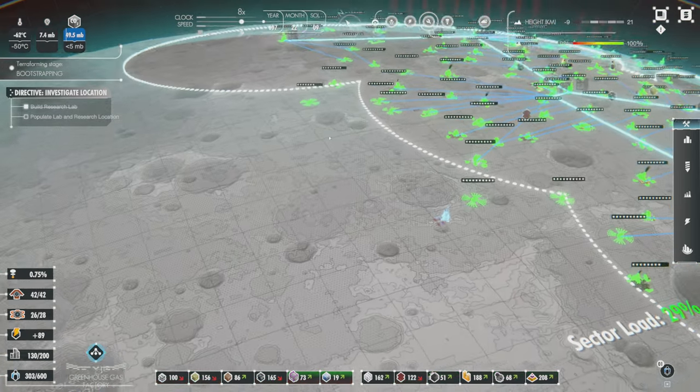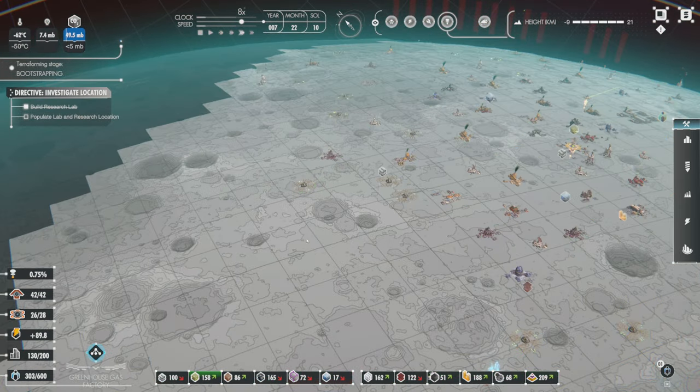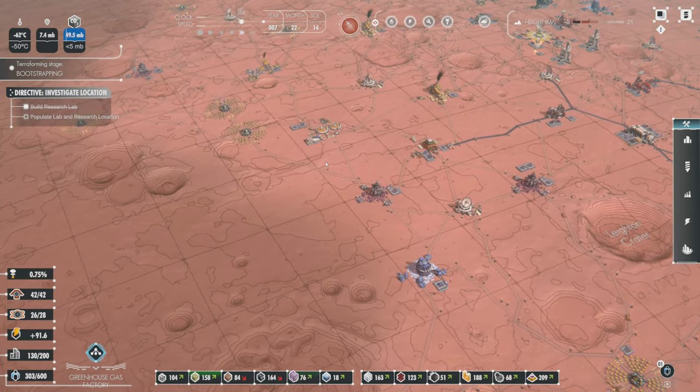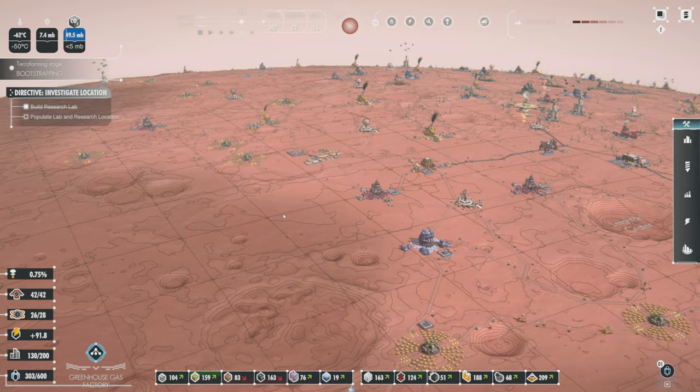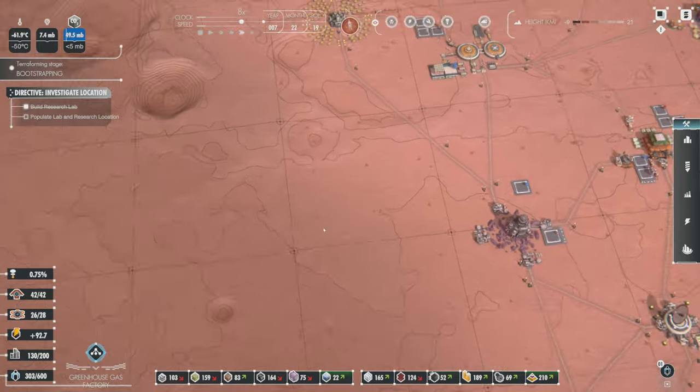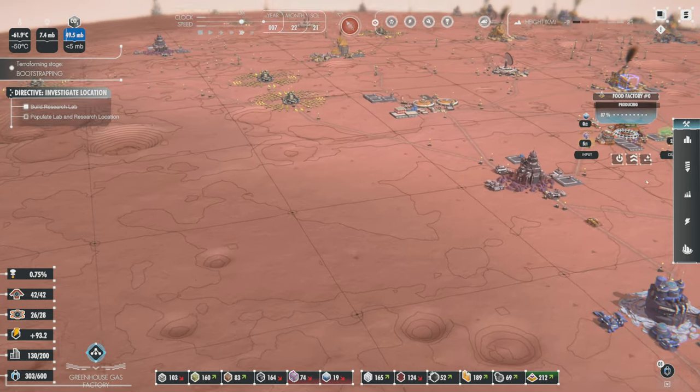Greenhouse gas factory is about to be done. Once that research is done, we'll look at getting another spaceport. But I also want to lay down the greenhouse gas factory because I think it's super cool and I want to show it to you.